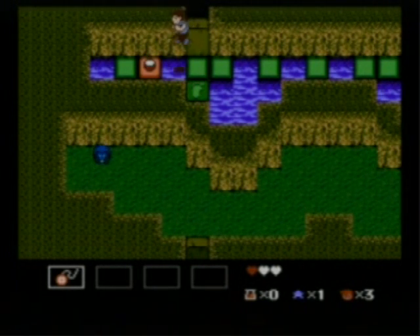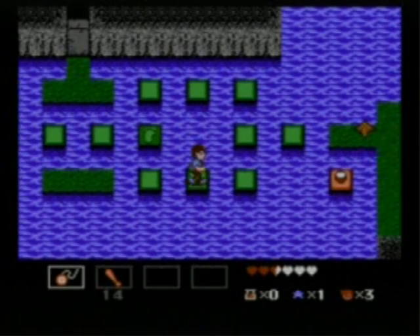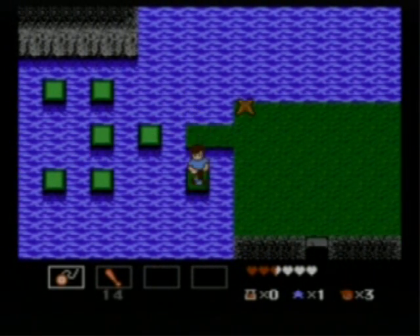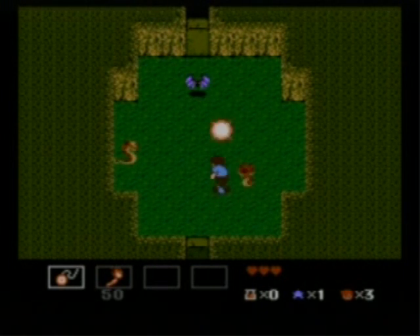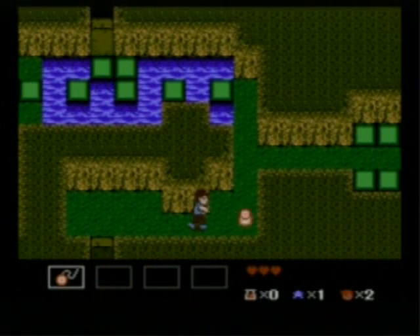The caves start becoming really repetitive with very little innovation. The programmers must really love that footstep puzzle because they are everywhere. And the enemies are just a direct ripoff of Zelda — from the bats to the Octoroks and even to the snakes that move exactly like the ones in Zelda.